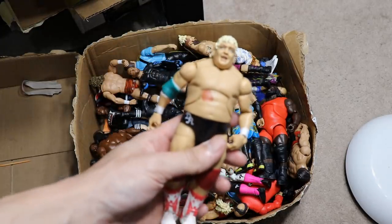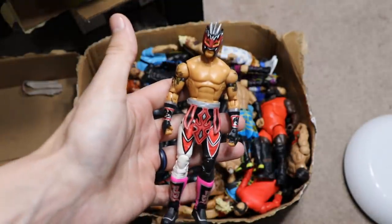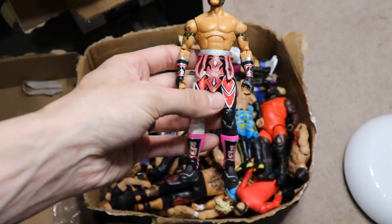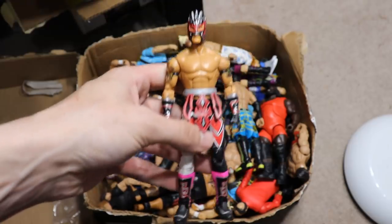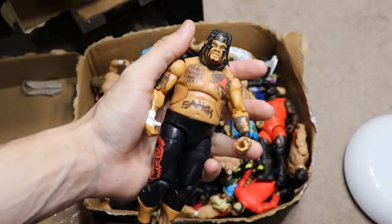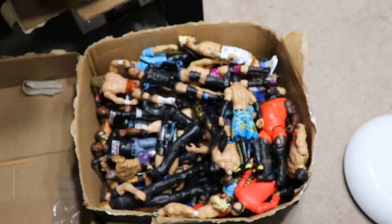Now moving on to box number two. Starting things off, we have Elite Series 63 Dusty Rhodes. We got Target exclusive Hall of Fame Booker T. Elite 42 Kalisto, but the legs are switched out with Elite 32 Rey Mysterio for some reason, and he has Kalisto kickpads — so that's a sort of weird hybrid figure for you. This Umaga is not for trade — I'm going to put this up here. Some figures aren't for trade, so Umaga is not for trade.